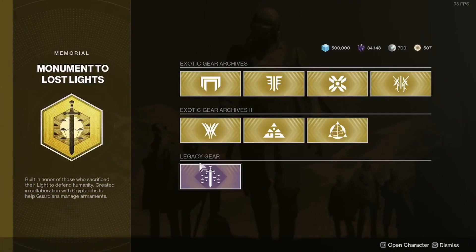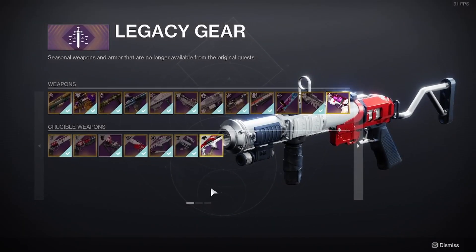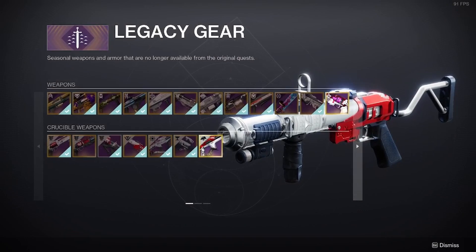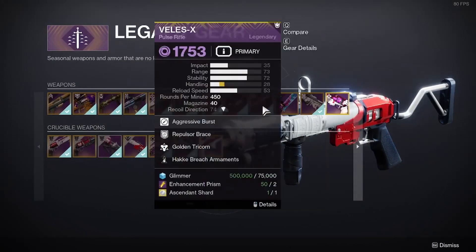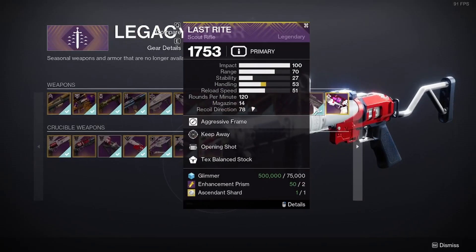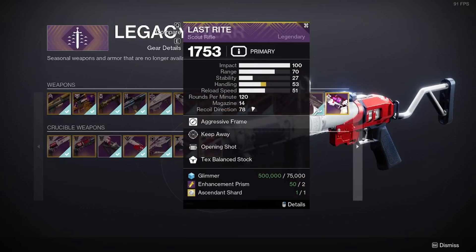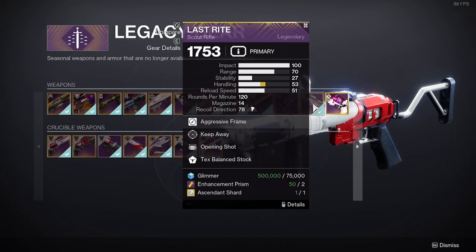Once it loads up, you're gonna go to Legacy Gear. Once that loads up, it's gonna take you to the first page. From here you're gonna see weapons from past seasons. The weapon you're looking for is the Last Rites, which is a legendary scout rifle from Season 21. Right now we are in Season 23, Season of the Wish, so this scout rifle was available two seasons ago but it's not anymore.